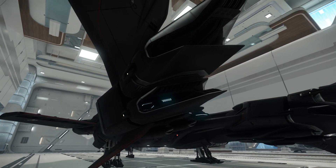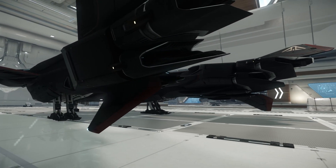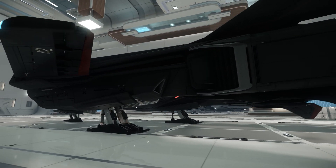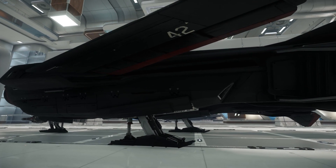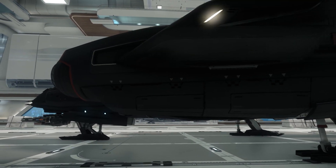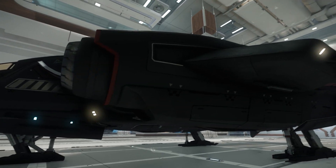At the back we've got a pair of TR4 engines, which gives the Vanguard some very long-range jump capability. The Vanguard is about 37 meters long and around 39 meters across.